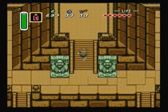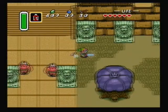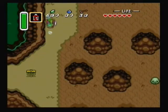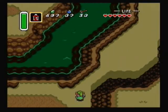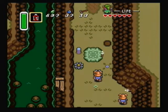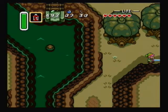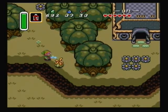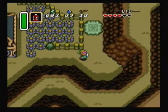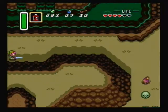Sure thing! Before we take on our first crystal dungeon though, we're going to do a little bit of side questing to get a couple of items required to beat the game. The first item we're going to pick up is the Quake Medallion — it's up here to the north. The flippers are also located right nearby, only we'll have to return to the light world for those. We're also going to pick up the Ether Medallion before we take on the first crystal dungeon.